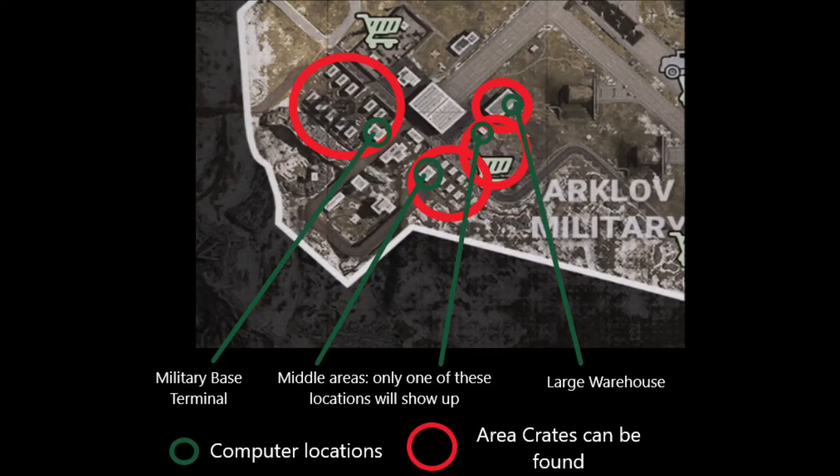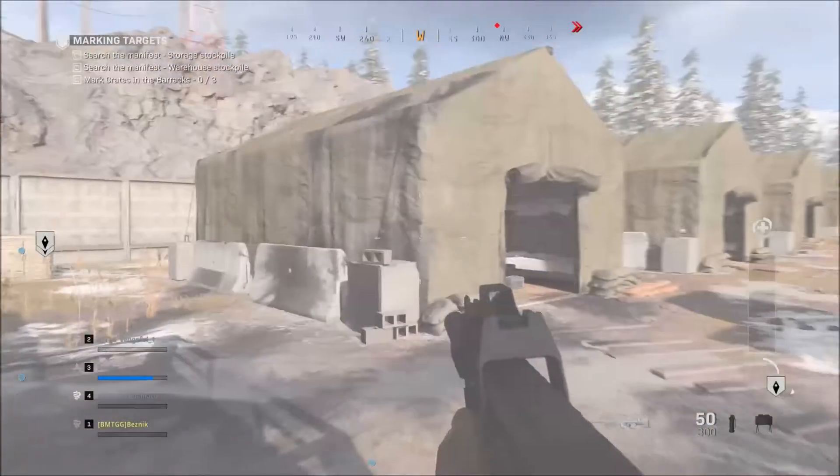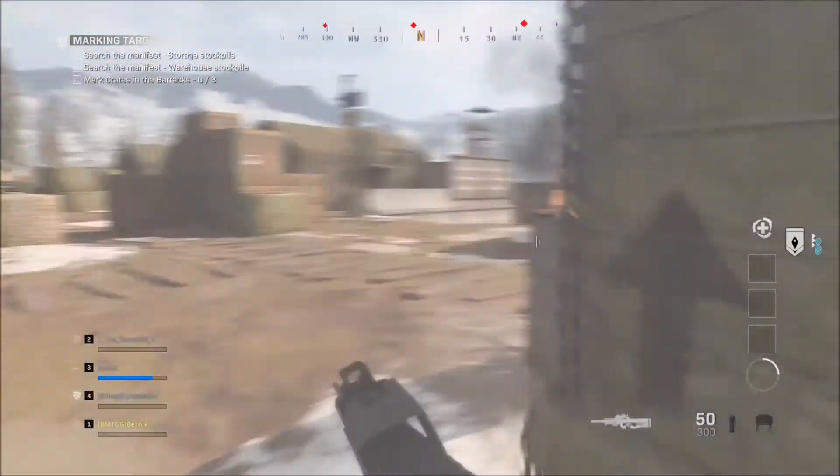To start location here, you want to make it to the first objective, put a tracker down beacon, and it will take you to these locations on the map where you will start your missions. In there, you're going to be looking on computers to find boxes. Once you get the boxes and they pop up on the screen with the numbers, go search for those boxes, and mark them for airstrikes.